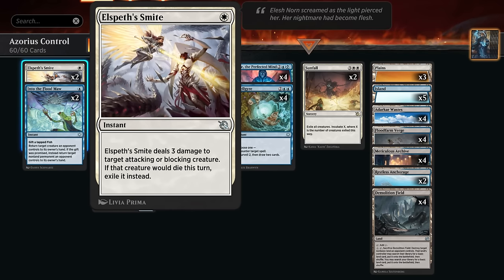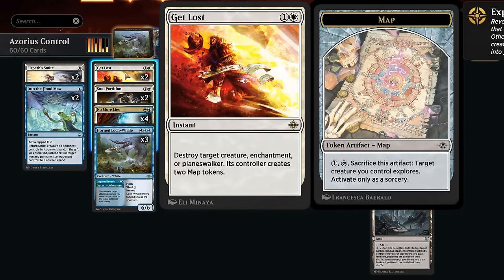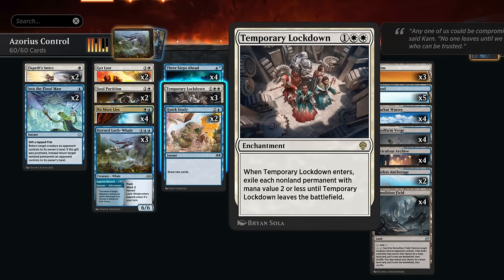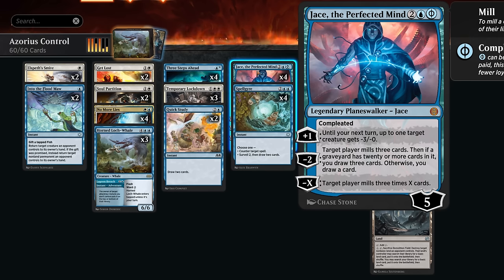For removal we have Elspeth's Smite — good against attacking creatures, exiling them as well, still good against red aggro after the leyline ban. Then Into the Floodmaw is another versatile bounce spell — can bounce creatures or non-creature permanents if we give the opponent a fish token. At two mana, Get Lost can answer creatures, planeswalkers, or enchantments, and the map tokens we can clean up with our Lockdown. Soul Partition is another flexible answer: we can exile the opponent's stuff and make them pay two more mana to redeploy. Our win condition is often Jace, the Perfected Mind, playing two or three copies, often milling the opponent for 15 right away, and we can also use it to control the board and draw cards.